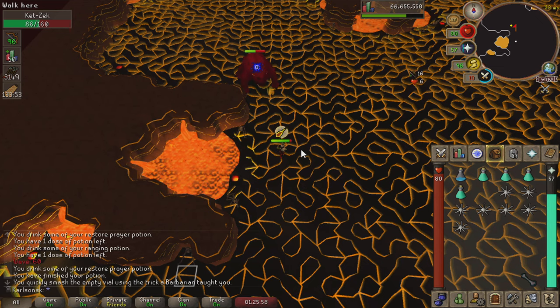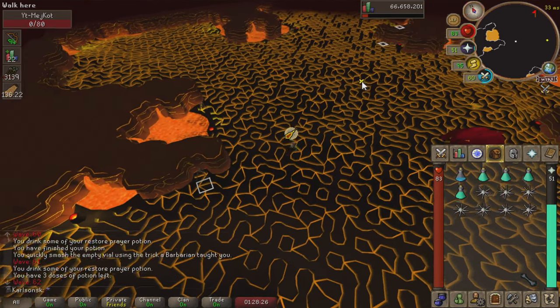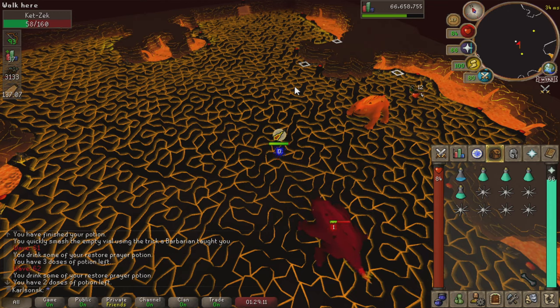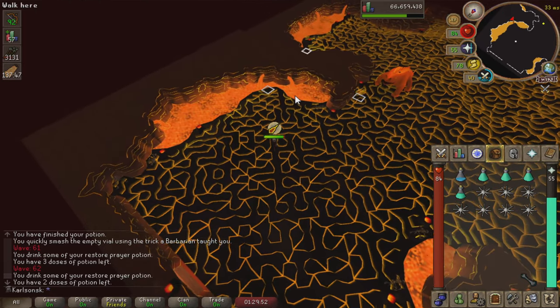Moving on to wave 61, you get two healers and a mager — just protect from mage, go to a safe spot, and you should be fine. On wave 62 you get double magers. Make sure to memorize where the orange mager spawns — wherever this guy spawns, that is where Jad is going to spawn on wave 63, the next wave. Make sure to set yourself up accordingly because this is the final wave and this is where it really matters.